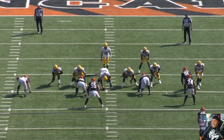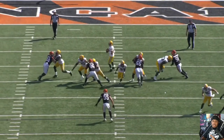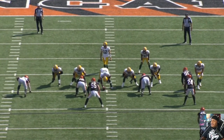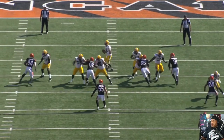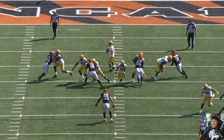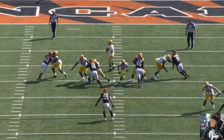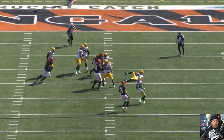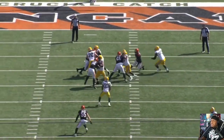Trey working inside actually pauses the feet of the left tackle — boom, boom, boom — his feet stop just for a quick second, and that gives Trey enough time to work back outside to defeat those hands. When the offensive lineman puts his hands up, he's leaning and never really gets that hand purchase — that's his fault. But Trey does a great job of quickly defeating those hands, and before you know it, Aaron Rodgers is on the ground.